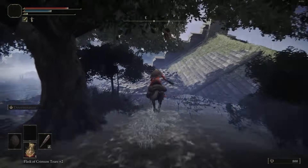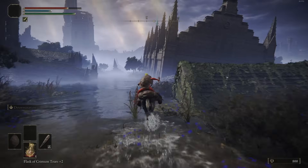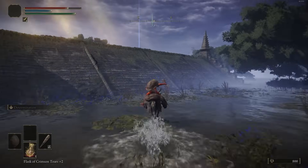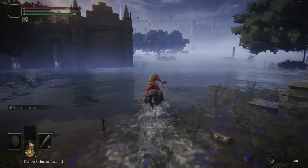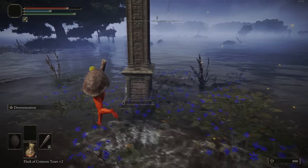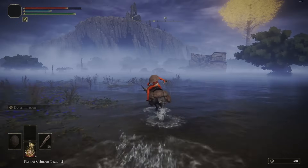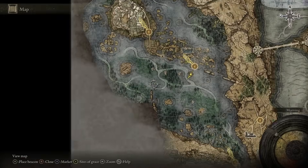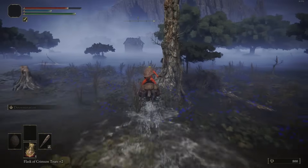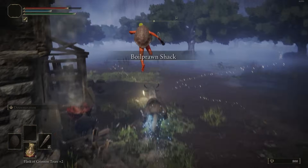I'm marking on the map exactly where everything is — this place is kind of annoying to navigate. There's a bunch of Smithing 2s around this section and I think we only need about 3 more to get to 12. They tend to be at the gazebos. We don't need to go to all of them — we're going straight to the Boiled Prawn Shack right ahead, because that's where we get the Iron Balls by killing Boggart.